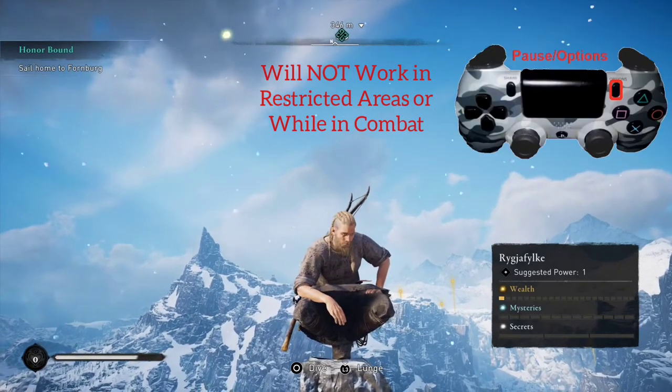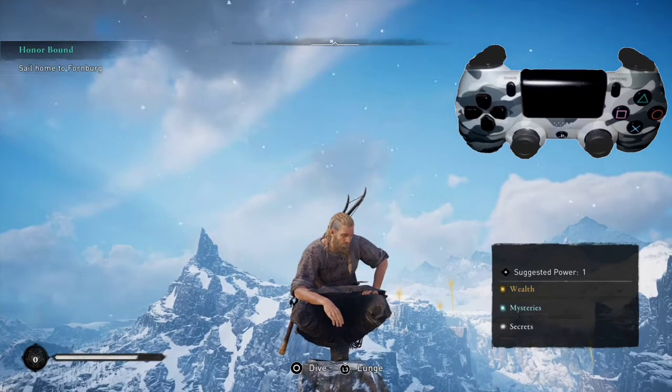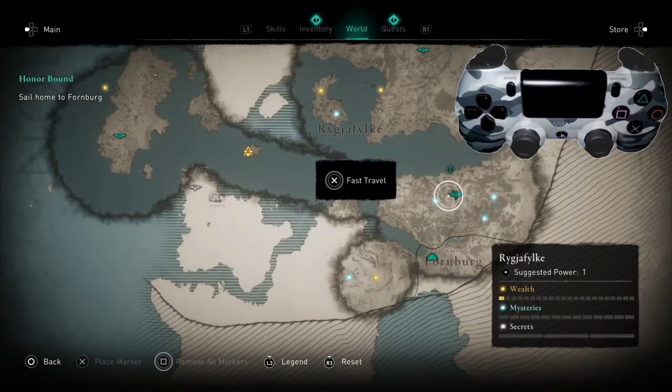What we're going to do is hit the pause or the options button, and that's going to bring up our current map.